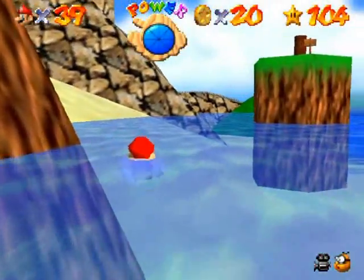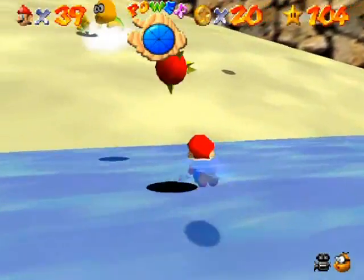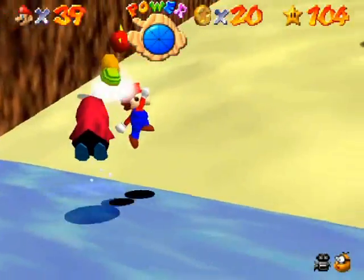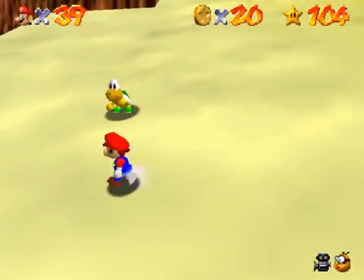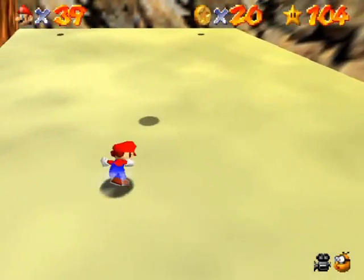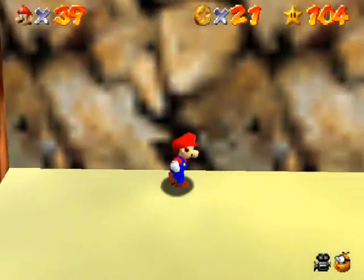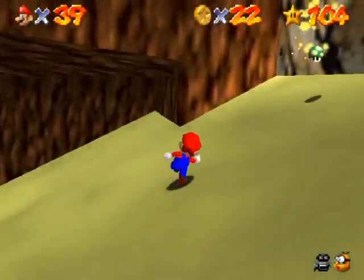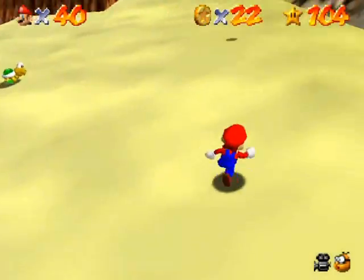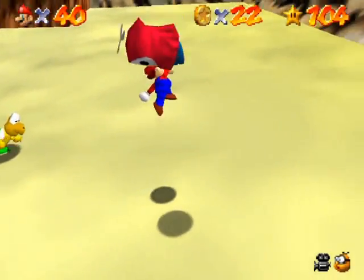Let's see what else we can kill around this area. I need to probably use a cannon to get up there. I wanted to jump out of the water like I usually do. I'll kill the fly guy for now - give me your pocket change. I will mug you for your pocket change; it is for the good of the castle. Oh yeah, if you touch those two coins you get a one-up.